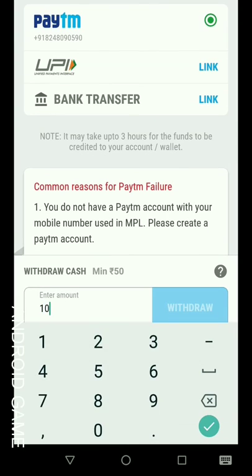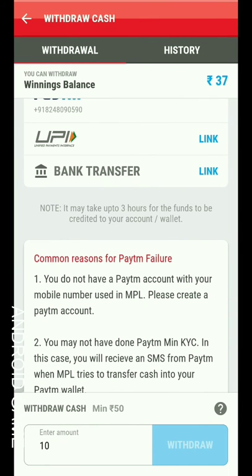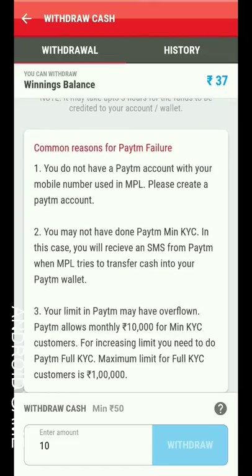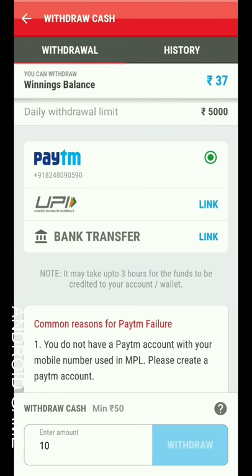Here you can withdraw a minimum of 50 paise. You enter your amount value, then withdraw it — directly within a fraction of a second it is added to your Paytm or your bank account, whichever you have linked.